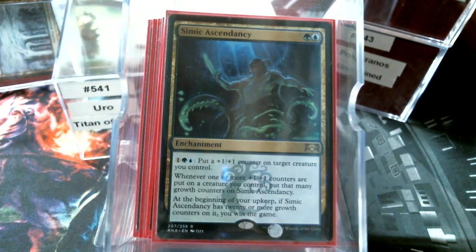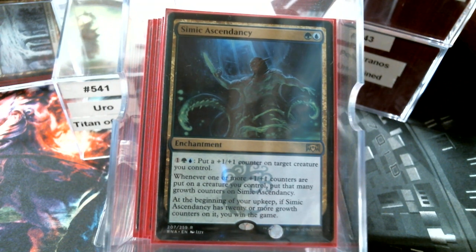The last non-land card I want to talk about is Simic Ascendancy. Now I know we only have one creature in the deck that rotates around counters, but this is another alternate win condition. It does allow you to put mana counters on it. We have a lot of ramp, and along with Uro dropping lands into play and drawing us cards, we're going to have more mana than normal. Getting 20 counters on this is probably not going to be a problem.